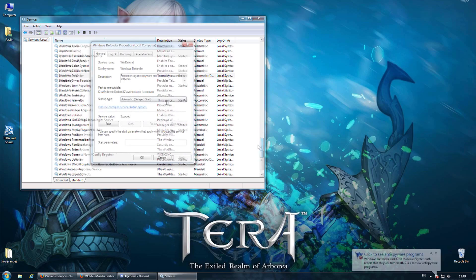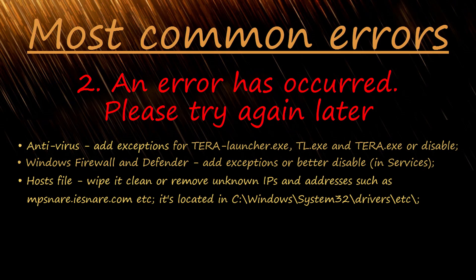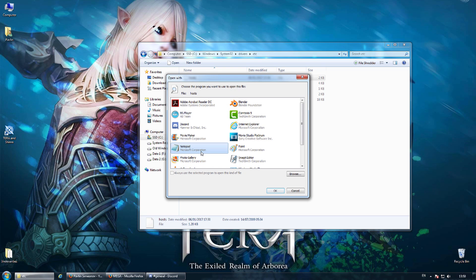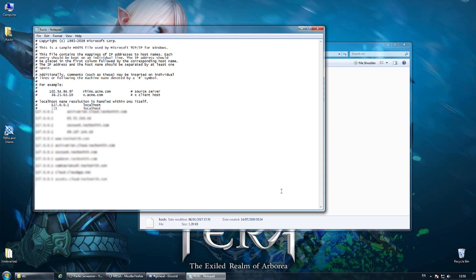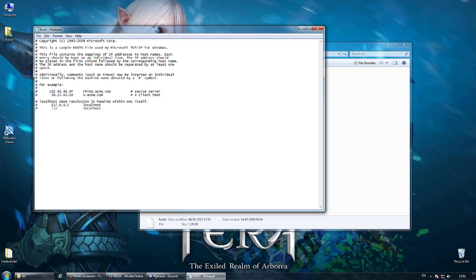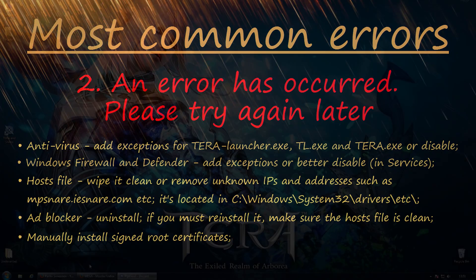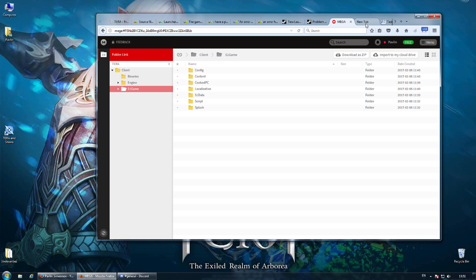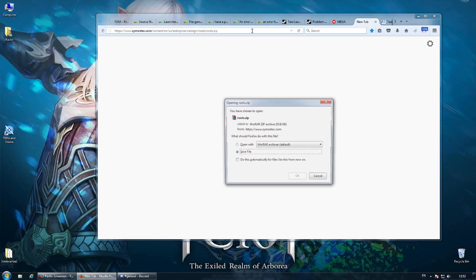Host File: better wipe it clean, meaning remove all IPs and addresses you don't recognize. Ad Blocker: don't just disable it, but uninstall it — and if Terra starts, then you'll know this was causing the issue. If you must reinstall it, make sure the host file is clean. Manually install signed root certificates — see the description for the link or use another source. I'm not fully convinced this is helpful, to be frank; however, someone reported this solved their issue, so it's worth checking out.